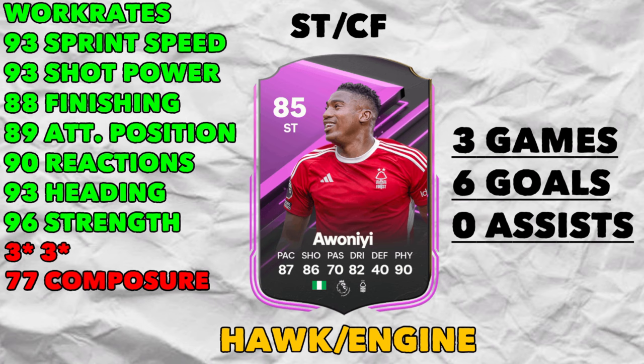Looking at his pros highlighted in green: his work rates, 93 sprint speed, 93 shot power, 88 finishing, 89 attacking positioning, 90 reactions, 93 heading accuracy and 96 strength. His cons: three star three star and 77 composure. The three star three star makes him very predictable in the box, and when playing someone good who knows how to defend a tall striker - that often involves having a big centre-back like Virgil van Dijk. But from corners, with his heading accuracy and 95 jumping, he is Mr. Reliable for scoring headers.